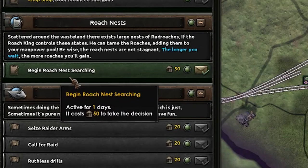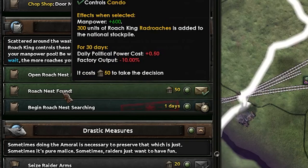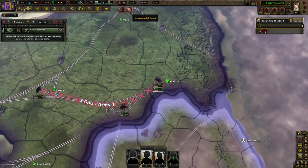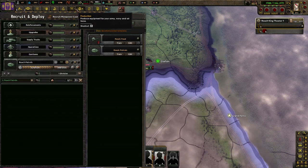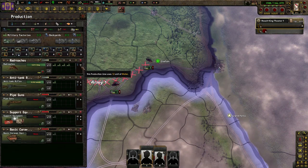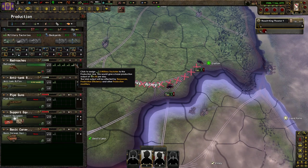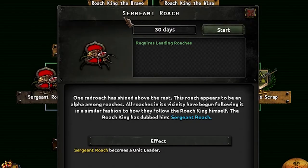One thing I forgot to do early on - you have to begin roach nest searching because the longer you leave it, the more roaches you get. The max I've seen is 900 roaches and 1800 manpower, so the more you let it tick up the better. We got our first unit out, which is really good. Our production is finally starting to ramp back up now that we got water back into our nation - the Rad Roach King has brought us water to produce more rad roaches!